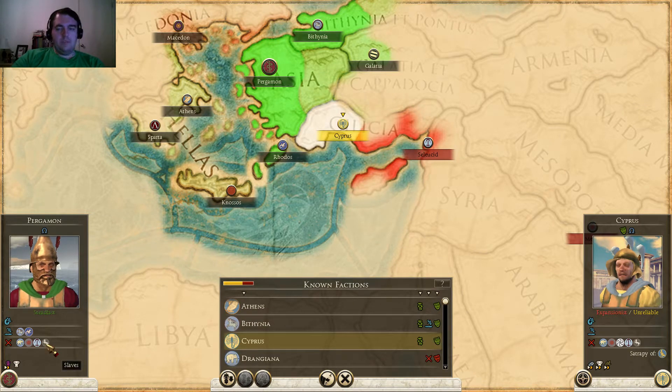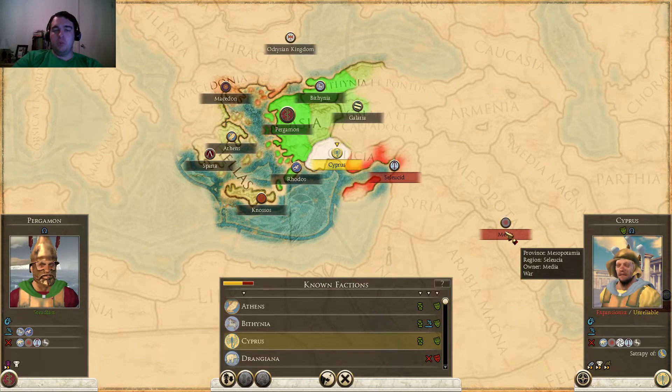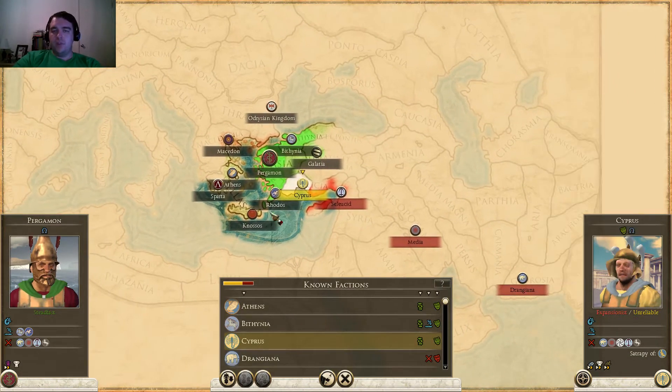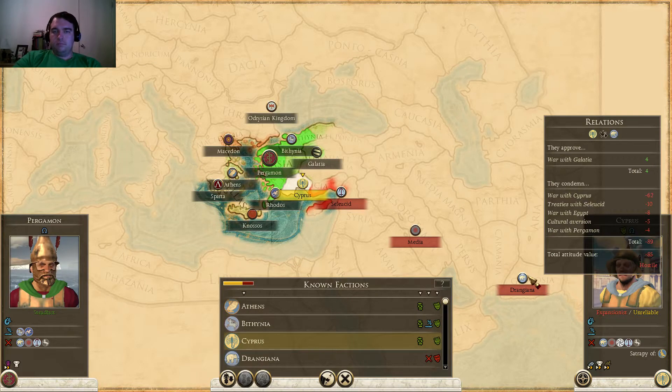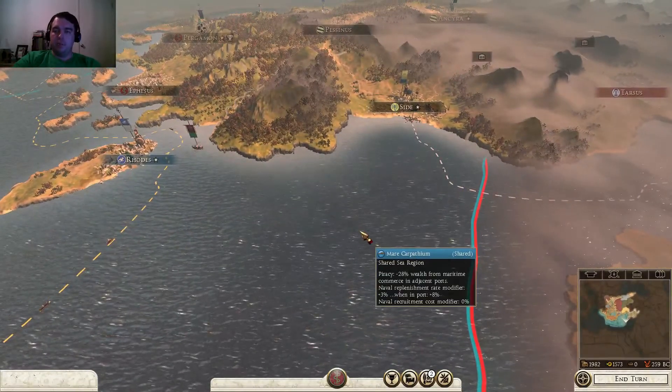Who else am I at war with? Slaves - everyone's at war with slaves. It's kind of dumb to even have them on there. Media is way in here, haven't even met them before, but we are at war. Go figure. And Drangiana - the other freaking side of all of that. Can't press escape to leave this map mode. Something that should never have been a problem.